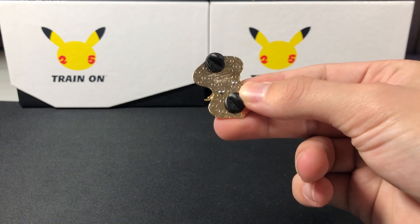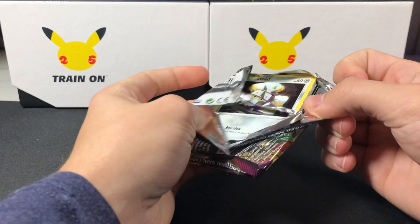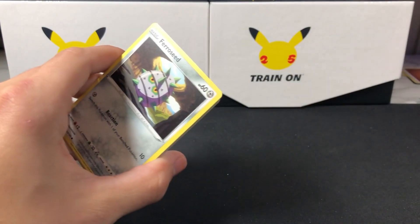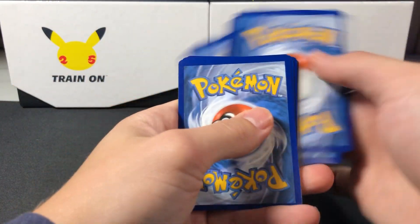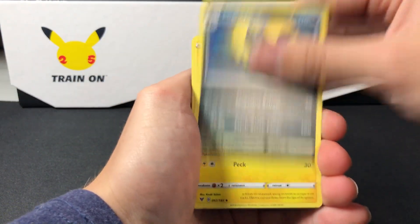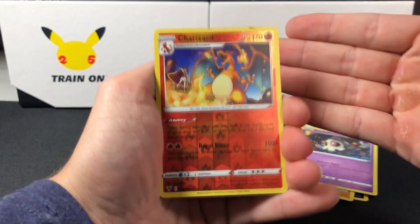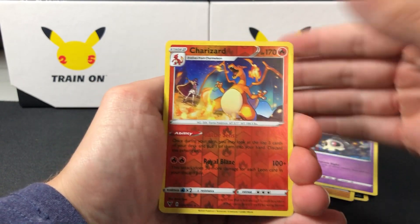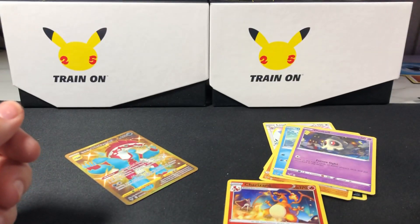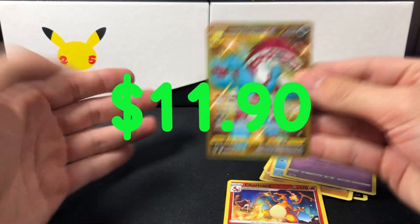Stick around because we're still going to do something with these at the end. Wouldn't it be insane if we got the Rainbow Pikachu from this video after we just got a Toxtricity alt art? We got an alt already — a water energy, how appropriate for a Vaporeon. I think we need like eight left of this set. A reverse Charizard — that's never a bad hit. And... this video — what? What? This is insane. I've never had this much luck from a box like this.